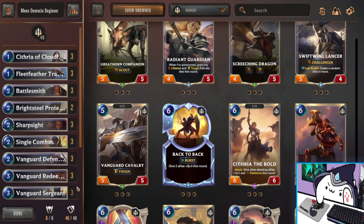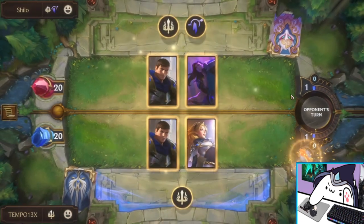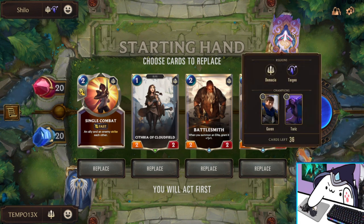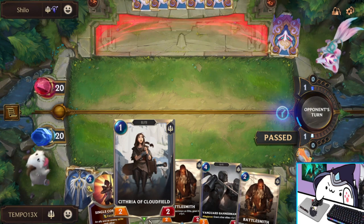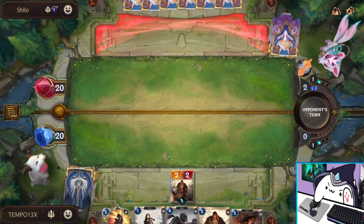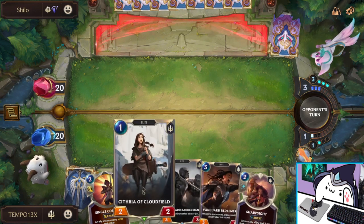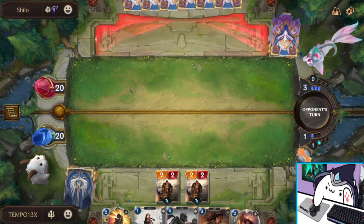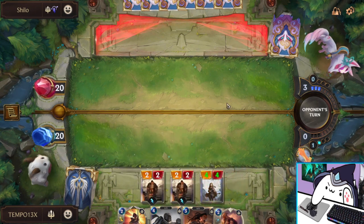Alright, so we're fighting another Demacia strategy — Garen and Taric, very interesting. I wonder how my deck is going to perform with these placeholder cards, because this deck is not really geared to beat what's currently in the game. But this looks like a pretty nice hand, so we'll keep it. I kind of don't want to play Cythria on turn one so that I can utilize the buff from Battlesmith — I can play her on turn three and be pretty happy with that. So we're going to stack up two Battlesmiths here, which is absolutely insane. That's like a super high roll. And since I saved this to three, I can play her now and get her double buffed. That's a nice one mana 4/4.